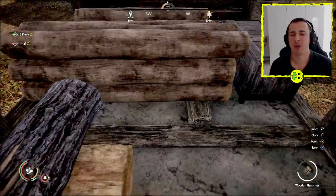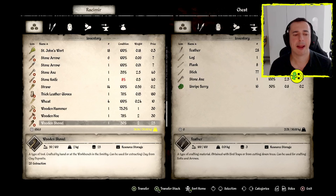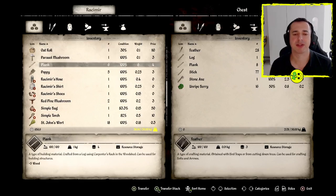You'll see my weight indicator has come up, so I could go over to the chest, open it up, and you can see I've already got some planks sitting in there. But if we have a little look at these planks, which are hiding somewhere in my inventory — there we go. I've got six planks.